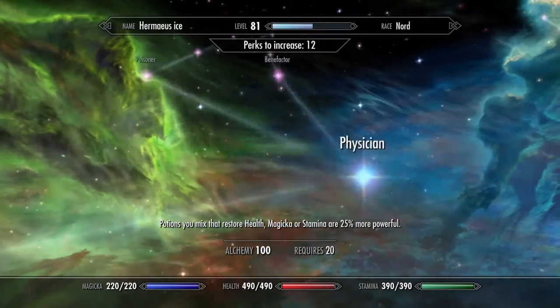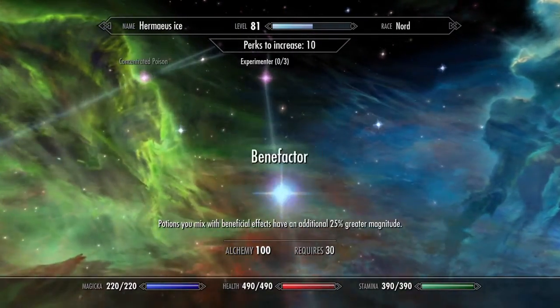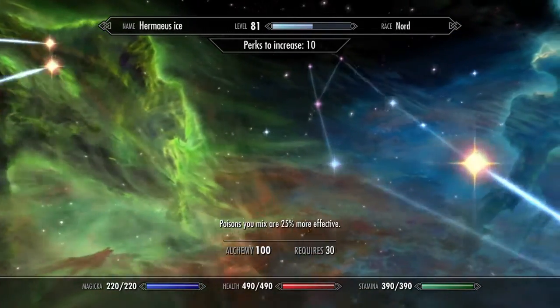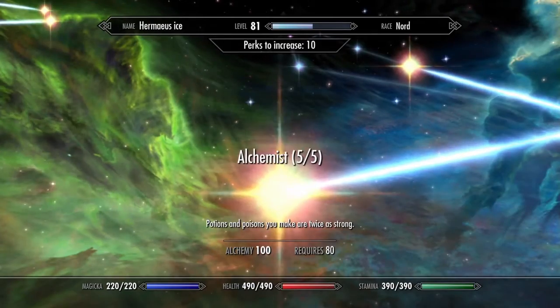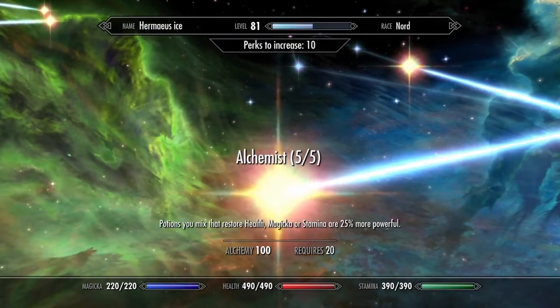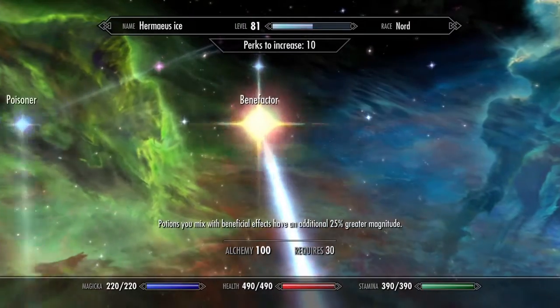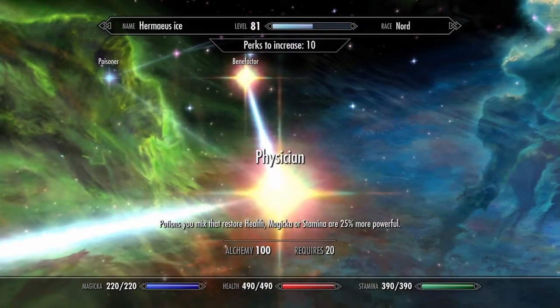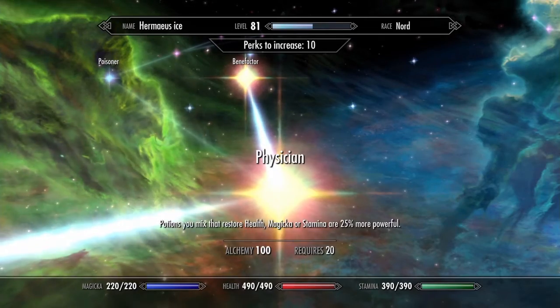The alchemy level can be whatever you want, and you're going to need at least one point in that perk and Benefactor. It doesn't have to be all four ranks — as long as you have at least one. The higher you can go in that perk, the better. And to get Benefactor, you're going to need — I can't pronounce that perk name.